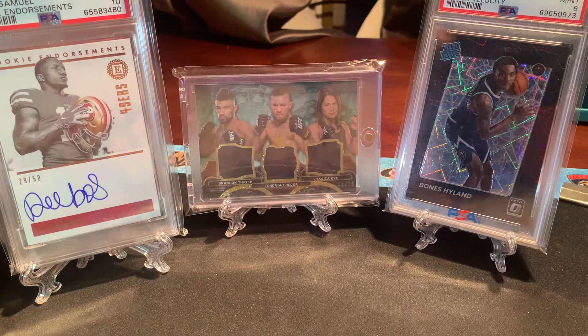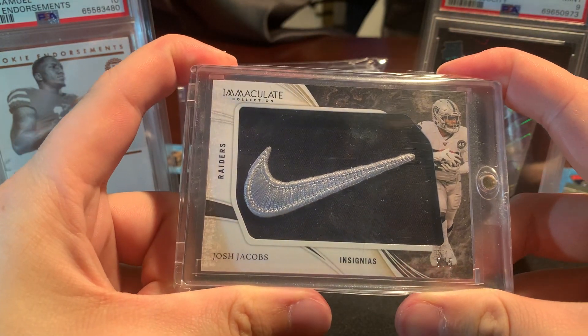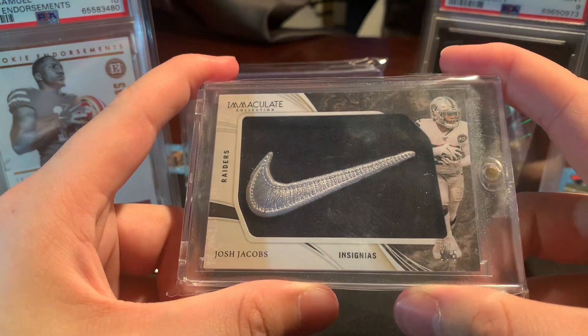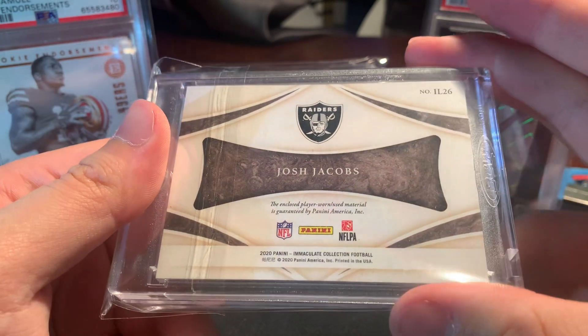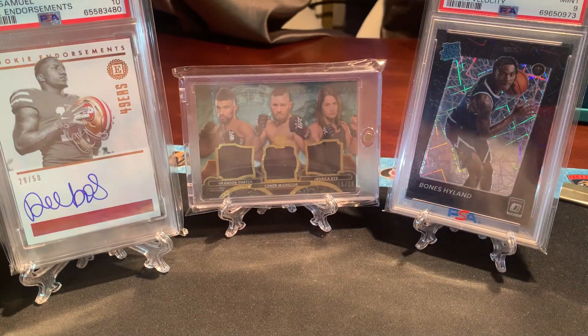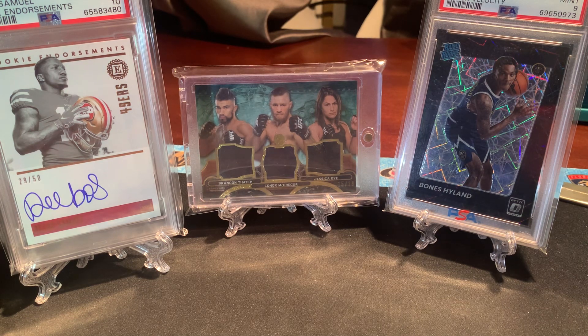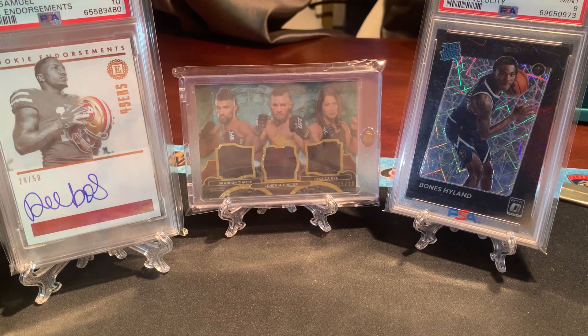And yeah, to wrap it up — last but not least, one of my favorites from today. From Immaculate, this guy's been killing it all year — Josh Jacobs. Josh Jacobs Immaculate Nike Swoosh, five of five, player worn, second year, but it's still a fire card. Happy to add that to the collection. I might move it, might hold it for a little bit, I'm not sure. That's it guys. I had a good time at the show today — it was a good show overall. Felt nice to get back at shows this weekend, looking forward to the next ones. Leave a like if you enjoyed, comment down below what your favorite pickup of mine was, and follow us on all of our socials. I'll catch you in the next one. Peace.